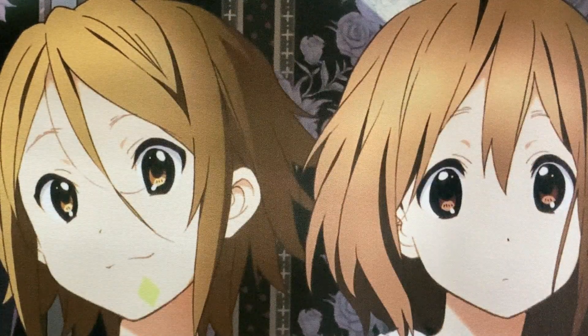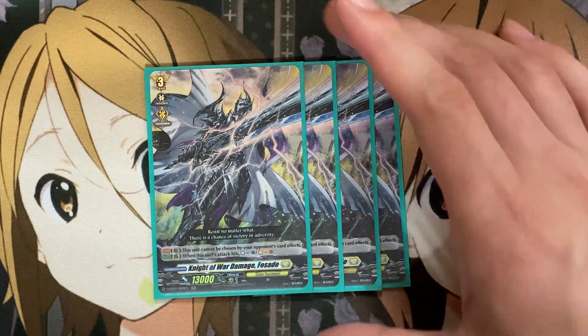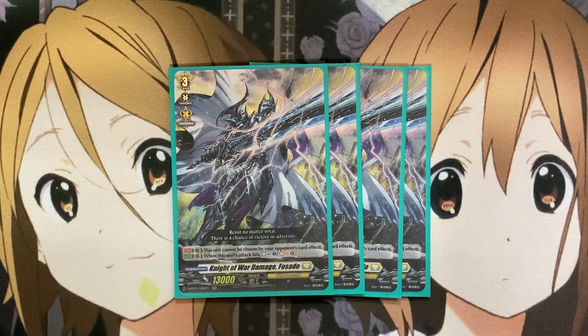That's a pretty heavy Counter Blast cost, so we're still running four Night of War Damage, Fasado. On rear guard, this unit cannot be chosen by your opponent's card effects — it can't be put into prison, it can't be retired. It's a great safe way to protect your rear guards. Most importantly, on rear guard, when this unit's attack hits, you Counter Charge 1 and Soul Charge 1. This helps recover your resources, especially with Alden being a heavy cost of Counter Blast 2 and Soul Blast 1.